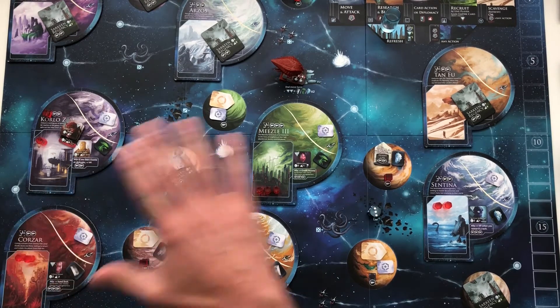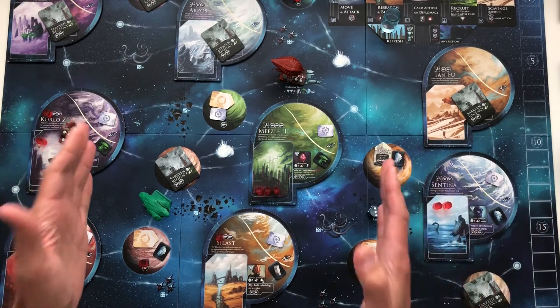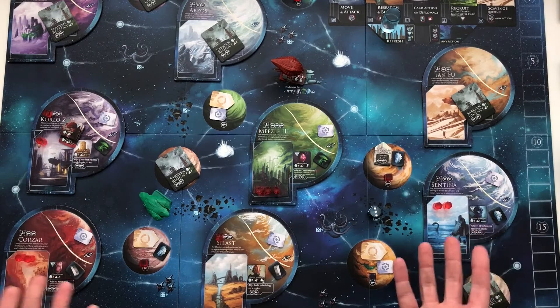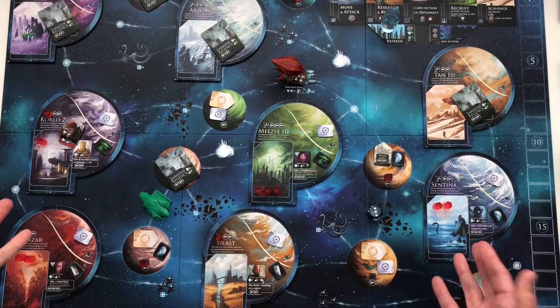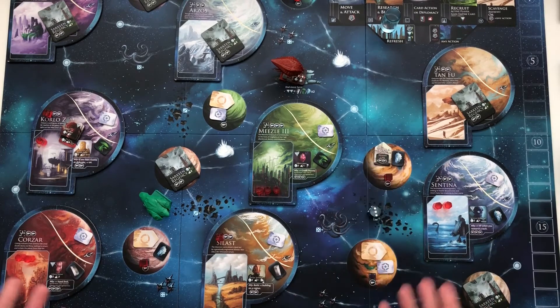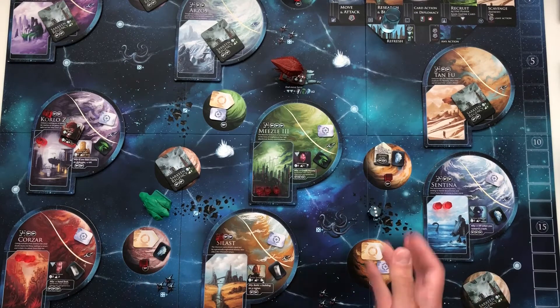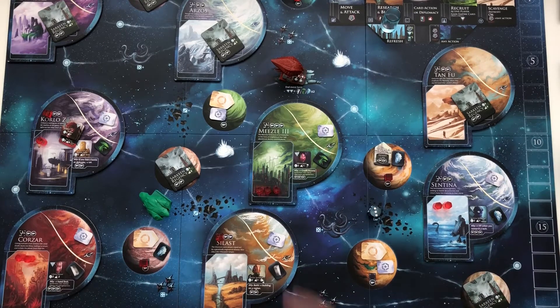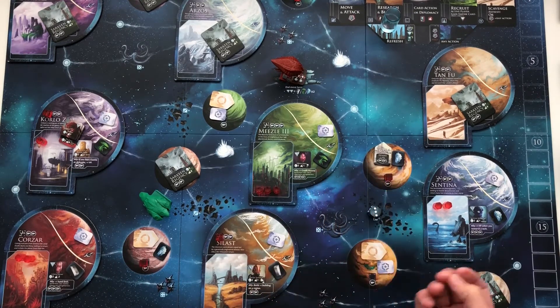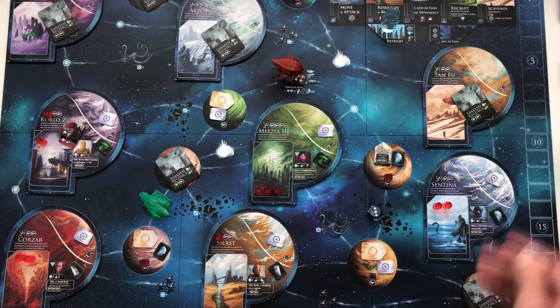That's basically it for setup — pretty much a standard two-player setup. The only big difference is there's a bit of starting influence, a bit of starting control, some ships, and some face-up tokens here and there. Nothing major. That's what I like about this thing — you don't have a million different things to think about when setting up. With that done, let's jump into how the AI will react to all the different actions.